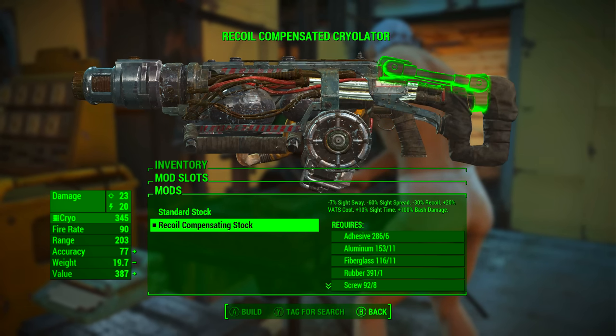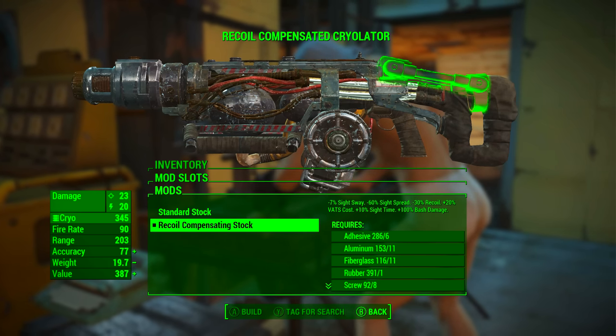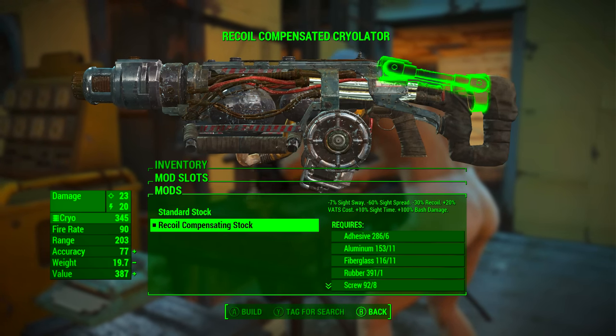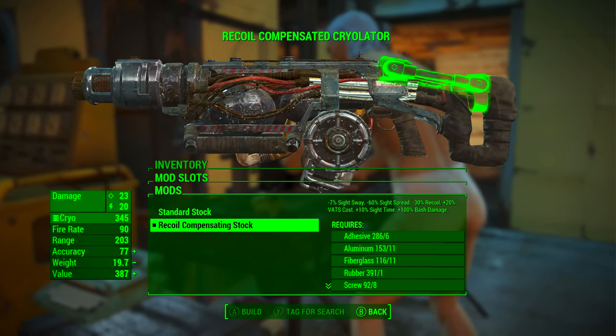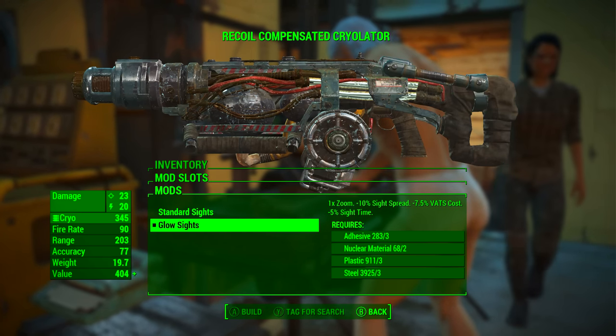In the second mod slot we're going to be going with the recoil compensating stock, which brings minus 7% sight sway, minus 60% sight spread, minus 30% recoil, plus 20% VATS cost, plus 10% sight time, and plus 100% bash damage. Finally we're going to be adding the glow sights.